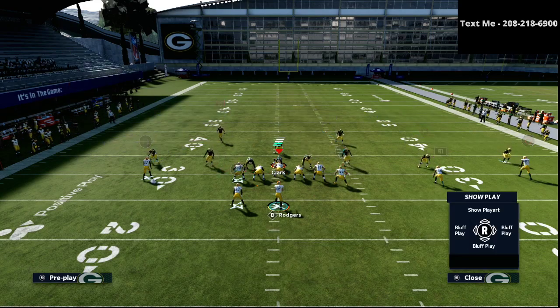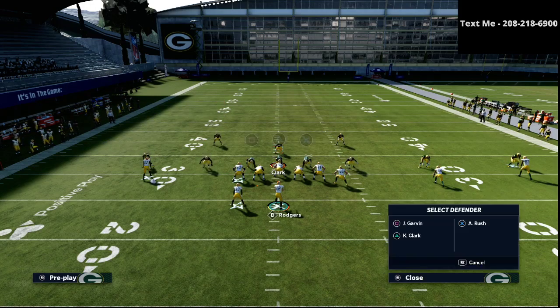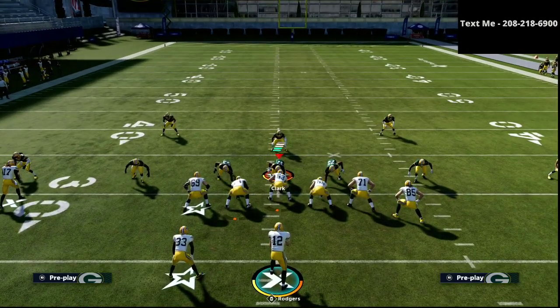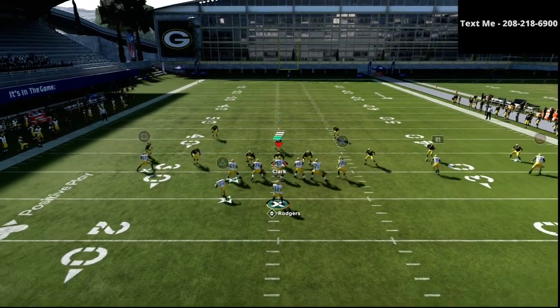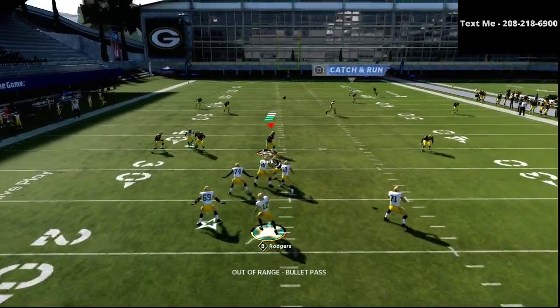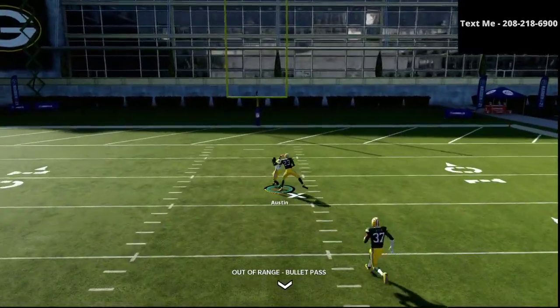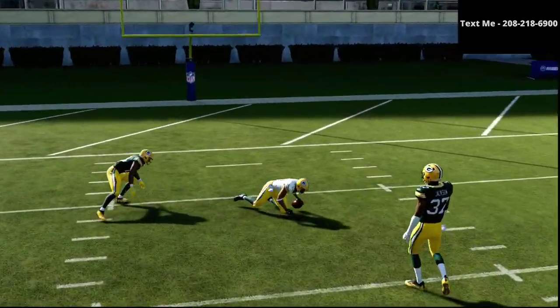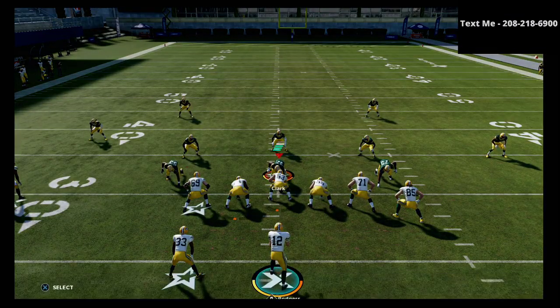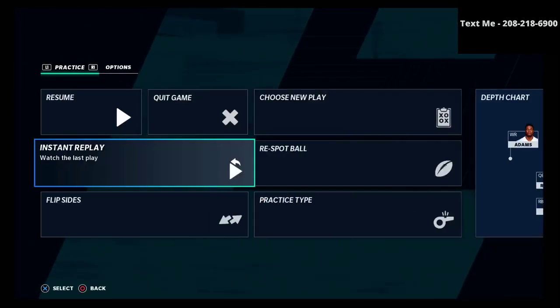The first defense that I want to share this with you against is a max coverage nickel 335 wide Mike Blitz 3. This is a great offensive play if you want to beat the Mike Blitz 3. To snap the ball, what we're going to do is we're just going to basically read the streak route. And oftentimes what's going to happen is this middle safety is going to bite down, leaving that streak over the top wide open. Let me go into instant replay and just break this down for you — this is what is so effective about this U-Trips offense.